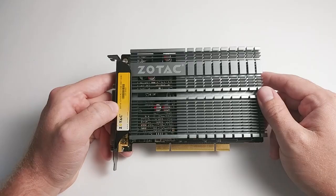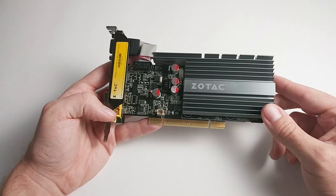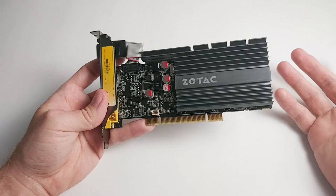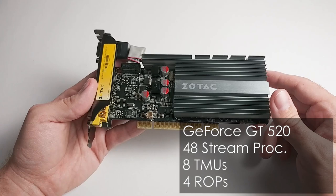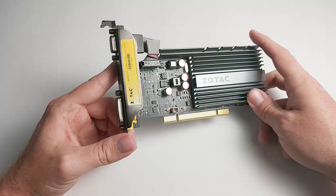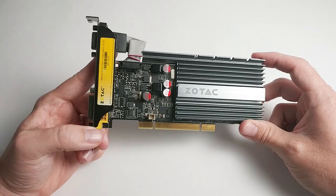And lastly, of course, we've got to include the GT 520. This card was rebranded as the GT 610, but it's exactly the same. It has fewer stream processors than the GT 430 — 48 stream processors, 8 TMUs — but the same 4 ROPs, and higher clocks than the GT 430. Performance on the PCI bus is very unpredictable, but this is one of the cards I've crowned as the highest performance for the PCI bus, so it will be interesting to see how it stacks up against all the other cards in the lineup.